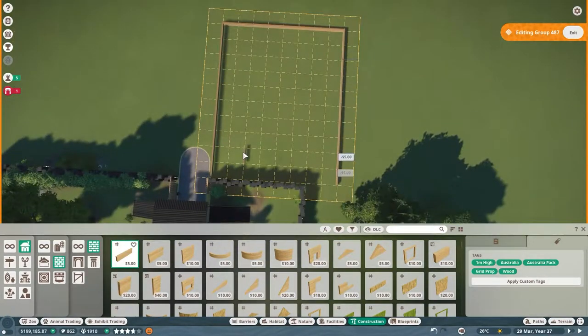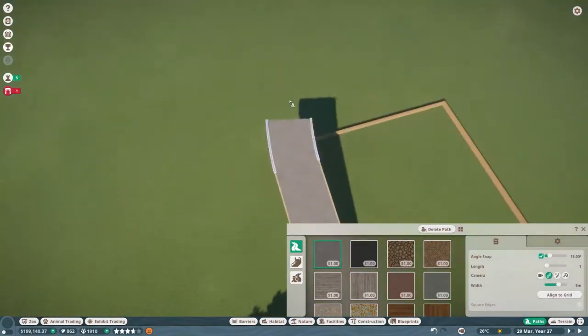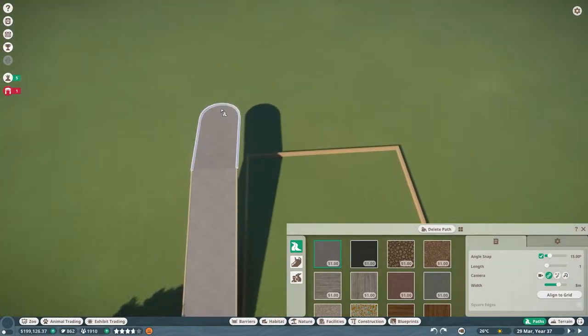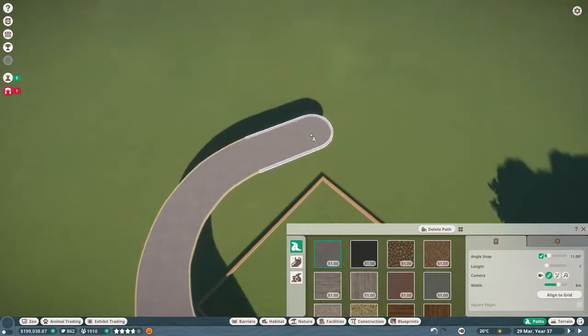Let's dive right into the time-lapse for today's episode. What we are building today is a section called Elephant Elbow — a little U-shaped pathway that connects our guests to the next big section of the zoo, and in here is going to be our Indian elephants.